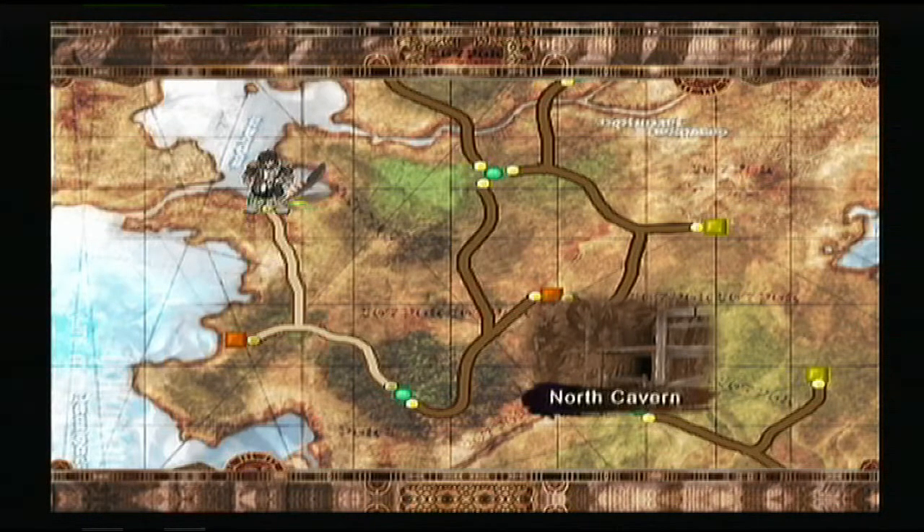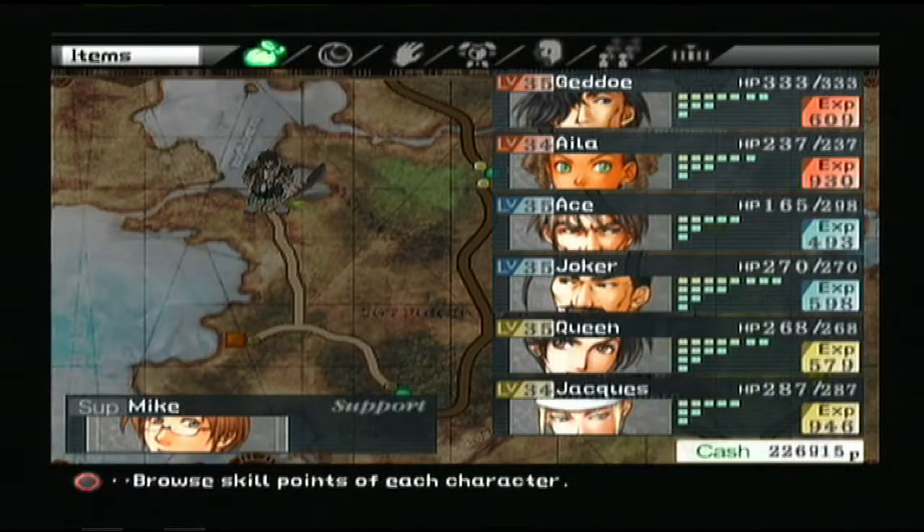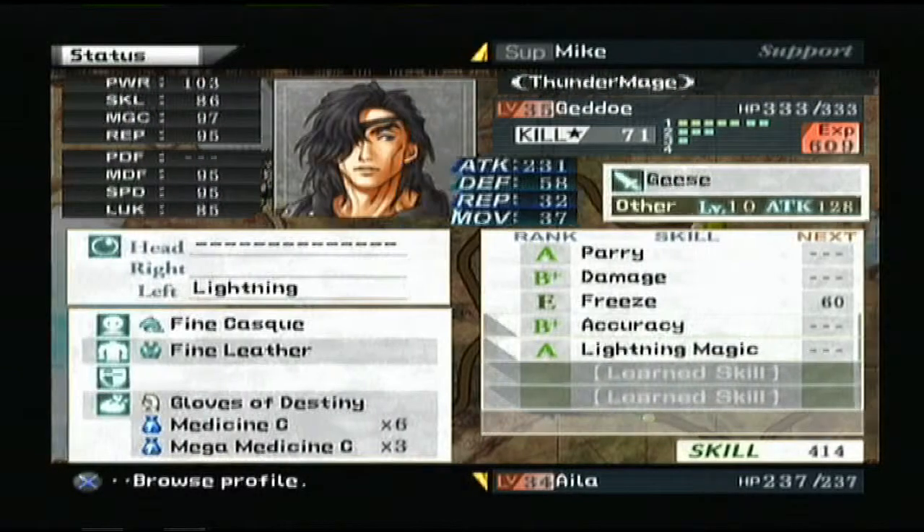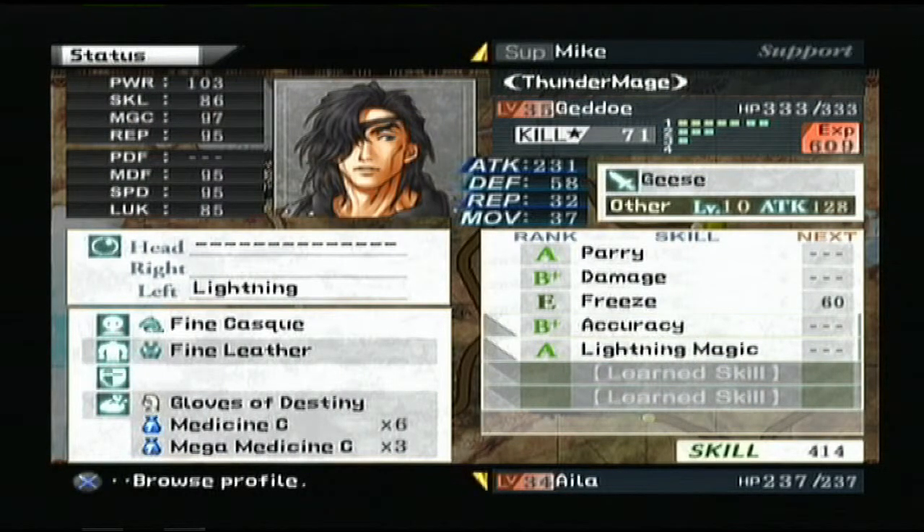Okay, I'm back and before I head into the North Cavern, I want to show off the abilities that my guys learned on their own after I beat the rock monster. I haven't upgraded them or anything — I believe I have in my other save file. We learned the Freeze ability,